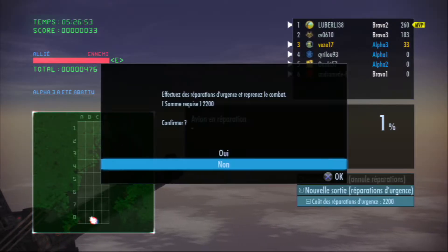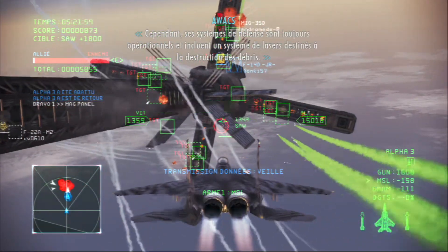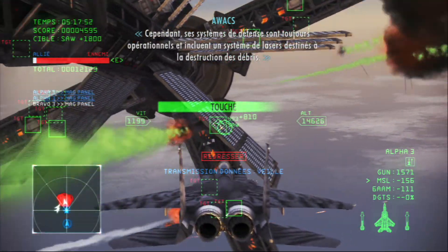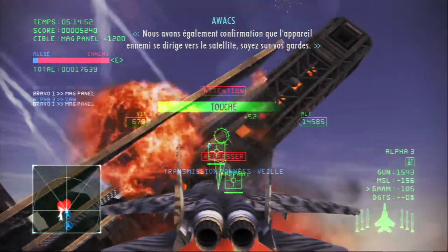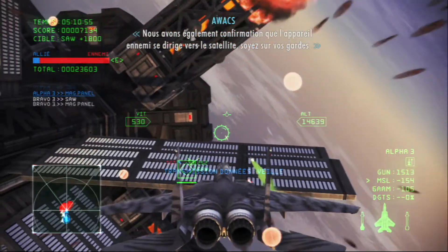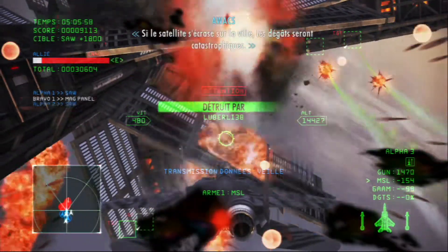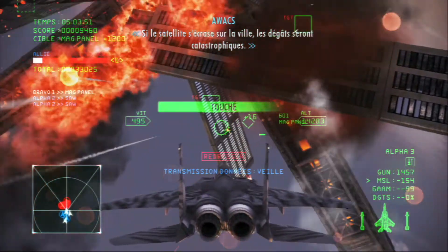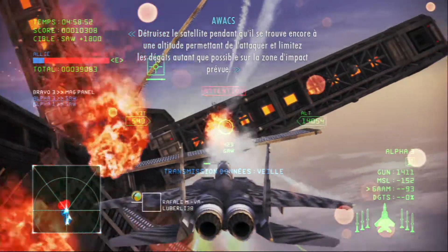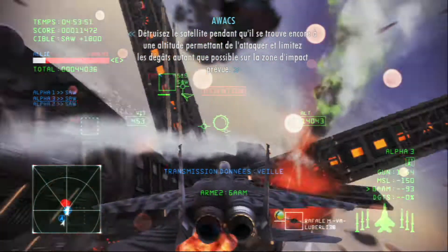The kinetic energy weapon appears to be out of commission. However, its defensive systems are still operational, including a laser system for clearing the rain. We have also confirmed enemy aircraft heading toward the satellite, so stay alert. If the satellite falls onto the city, the damage will be catastrophic. Destroy the satellite while it remains within the attack altitude range, and limit damage to the predicted impact site as much as possible.